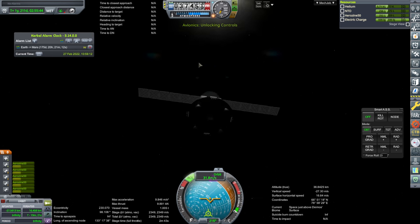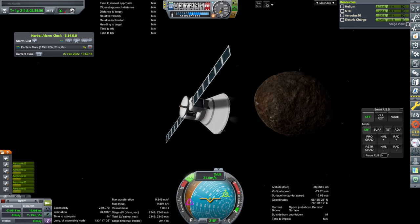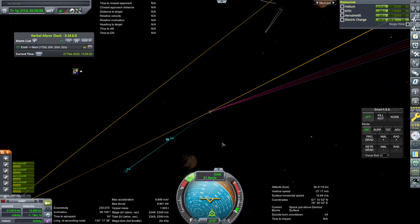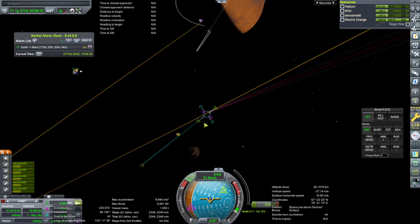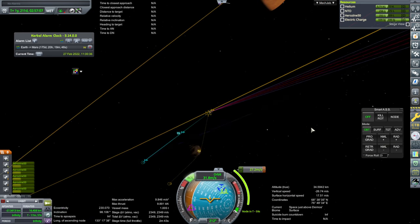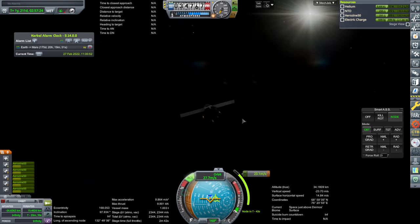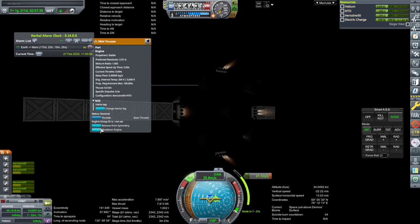Our science is running. Deimos — there it is. We'd like to land right here because it's sunlit and also the side facing Earth. Let's slow down — not that much. Slow down a bit, but also go more like that. That's what I want. Let's shut off a few engines. We've got a central one — that's important. We'll just have that one fire.